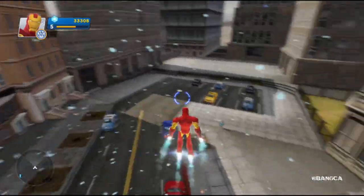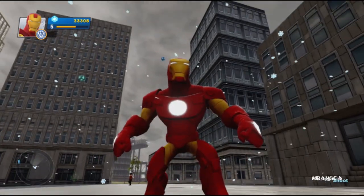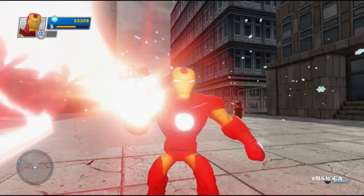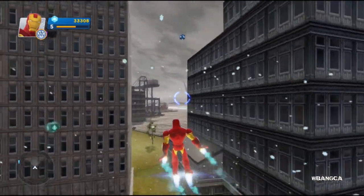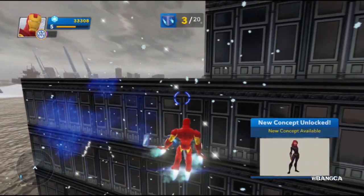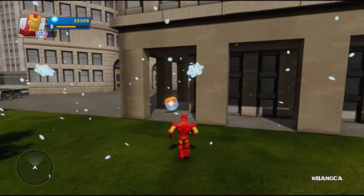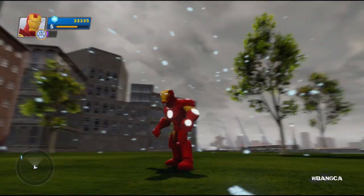Unfortunately we're blowing stuff up and wrecking the town, but yeah — that is Iron Man in Disney Infinity 2.0 Marvel Superheroes. Let's do an up-close view by standing close to the wall. Here it is: Iron Man blasting his stuff. You can hover — let's try hovering. The great thing about Iron Man is that he can hover and smack into things. We also unlocked some concept art! That's pretty much it — Iron Man in Disney Infinity 2.0. He's one of the coolest characters because he can fly.